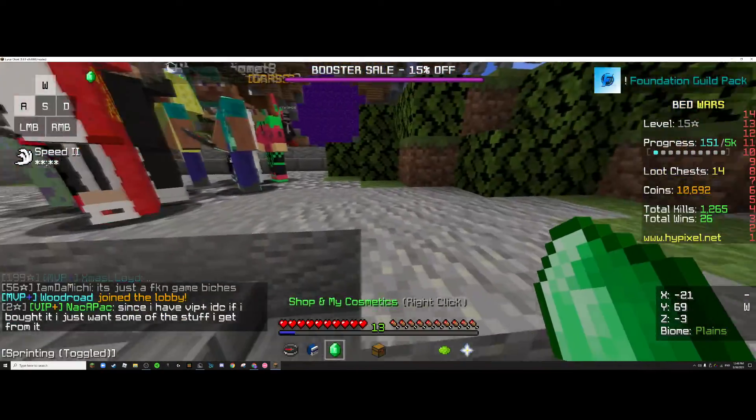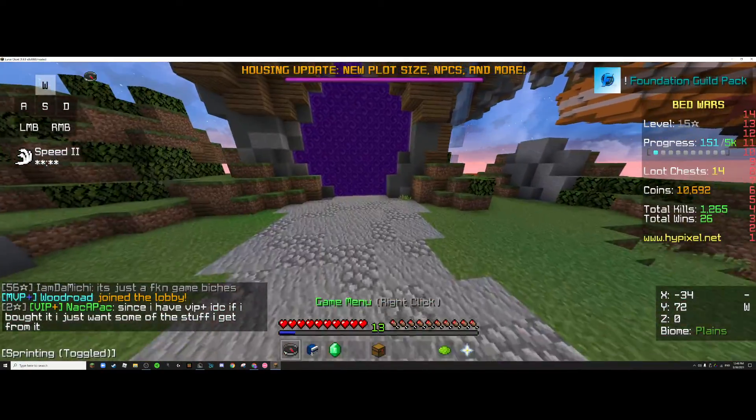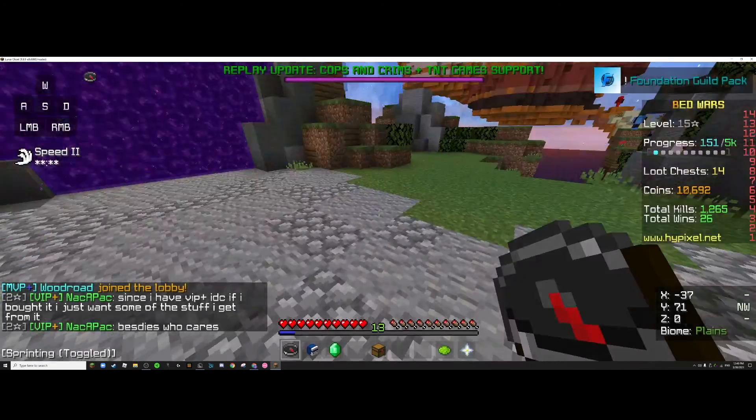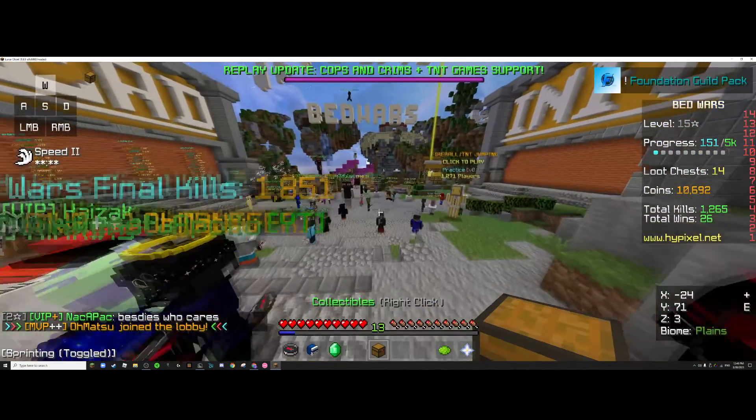Emeralds look like this, that's my head, and this is what the swords look like. I like that. Let's move away from the portal.